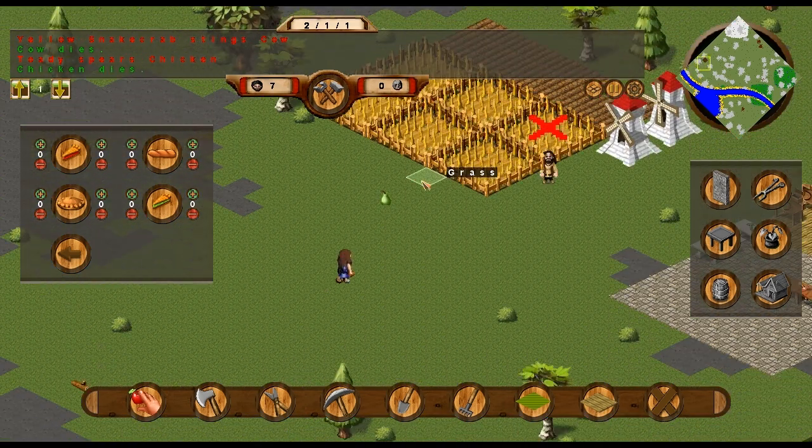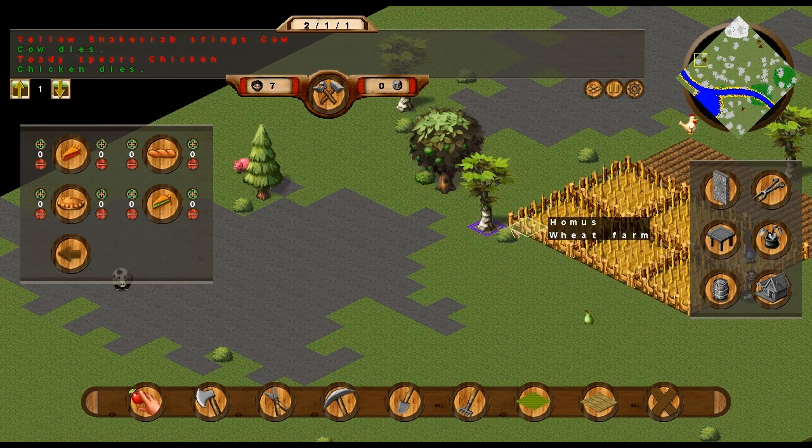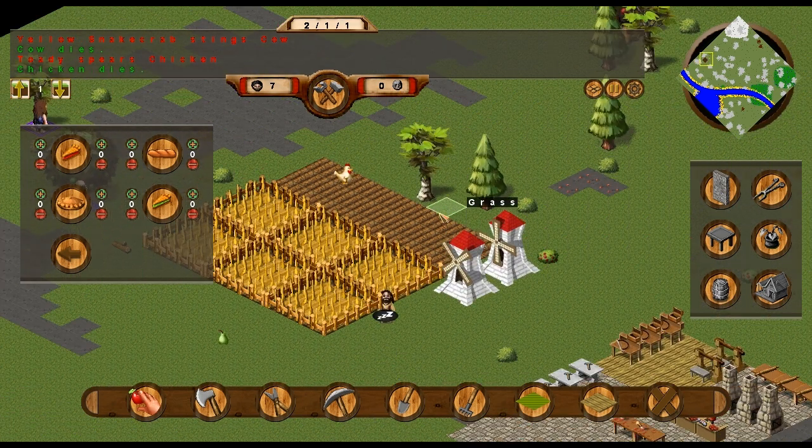Now the first thing you always want to do is make the food, because your villagers get hungry and don't want to eat. And if they don't have anything to eat after a while, they just stop working. Eventually everyone will stop working, and it's pretty much game over at that point. So you want to avoid that at all costs.